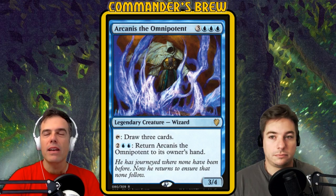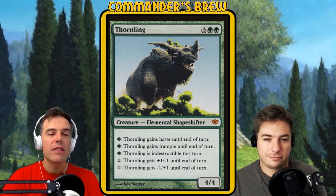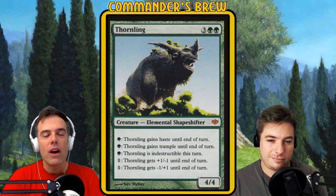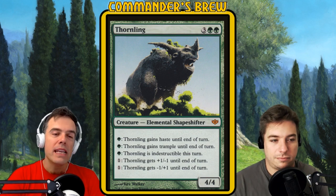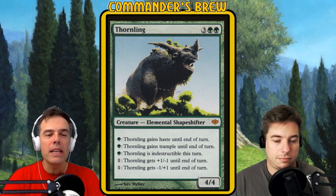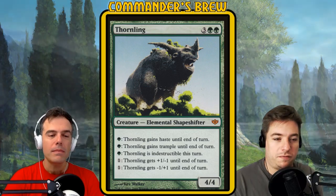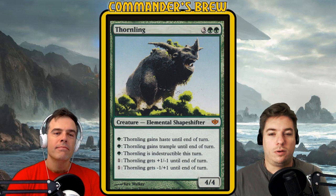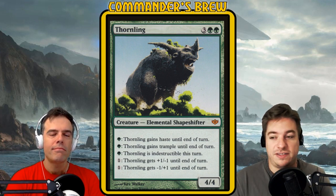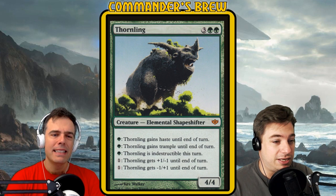Another card with a lot of activated abilities that Experiment Kraj can take advantage of is Thornling — three green-green, an elemental shapeshifter that starts as a 4/4. It's got five activated abilities that each cost a single mana: green gives haste, green gives trample until end of turn, green gives indestructible until end of turn. And then you can pay colorless to go plus one minus one, or minus one plus one. So we can do that little dance as long as we have mana.